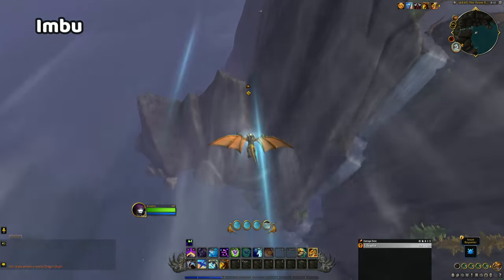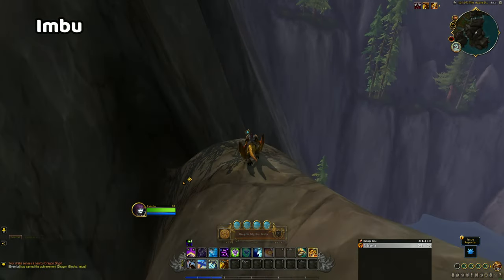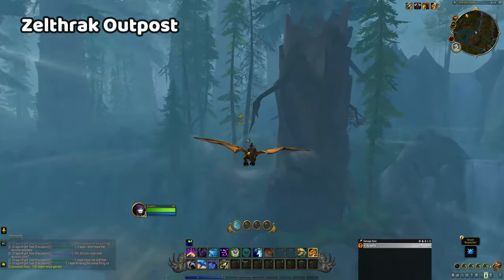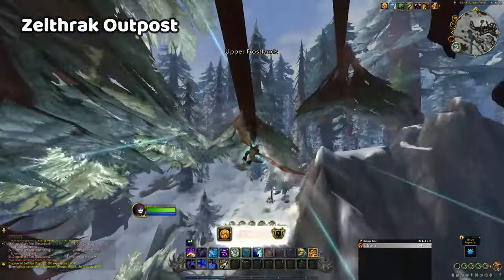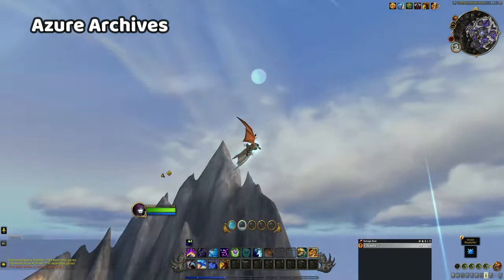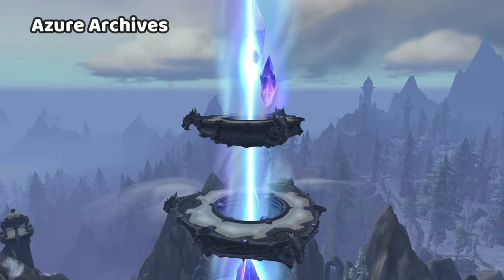The glyph at Imbu is easy enough to fly to from the previous location, and can be found nestled among the side of the cliff. Just be quick once you've collected the glyph to find a spot to land that is still at a fairly high elevation, as you don't want to have to start your next journey from sea level. If you're starting from Imbu to get to Zelthrak Outpost, you may struggle as you need to do lots of flying up an incline and will struggle with your momentum. You'll likely need to take a break along the way, but the glyph itself is located towards the top of one of the trees. To avoid danger and give myself a good launchpad for the next glyph, I landed on a fallen tree to start out at a higher elevation. The Azure Archives glyph is tricky to do from ground level as it sits just off to the side of the highest platform in the archives, but it can easily be reached in stages. While questing in the area, you will be given a ride up to the top of the archives, giving you a much easier way of getting to the glyph.